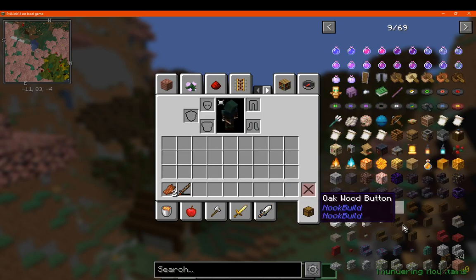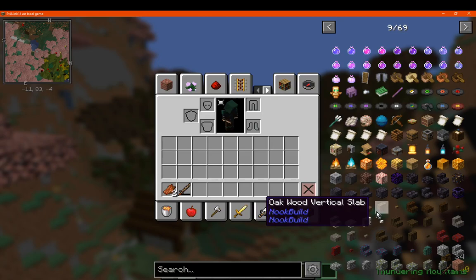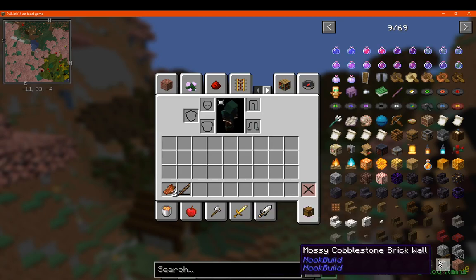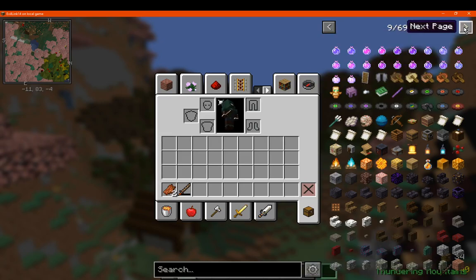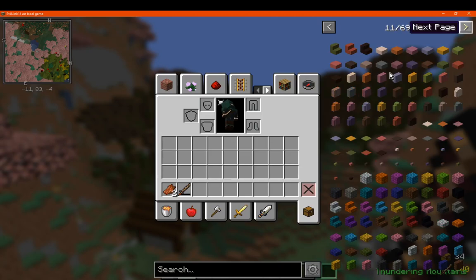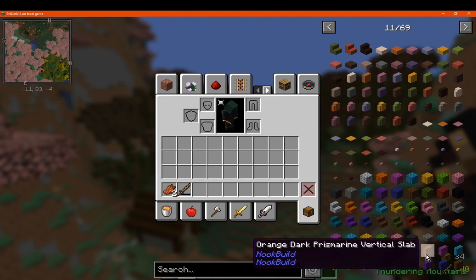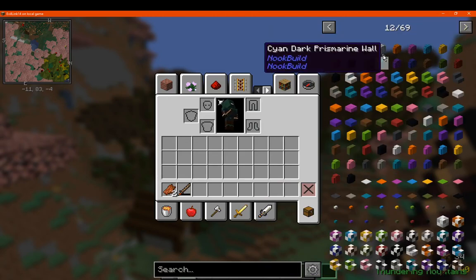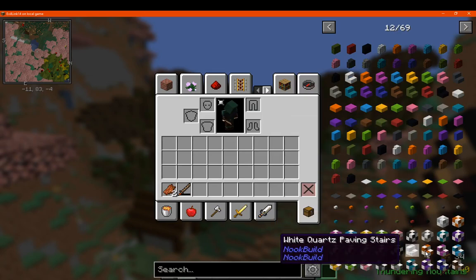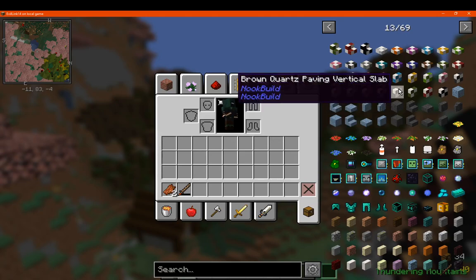You've got Nook Build for building options. So you've got a bunch of vertical slabs, some walls, some bricks, as well as stairs and other means for certain types of materials. Different dyed versions, different variations in terms of pressure plates, paving, buttons, and a bunch of other stuff.